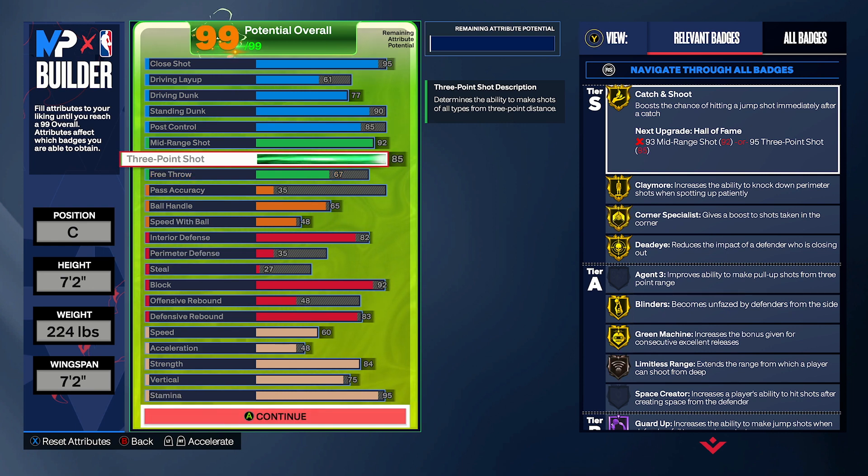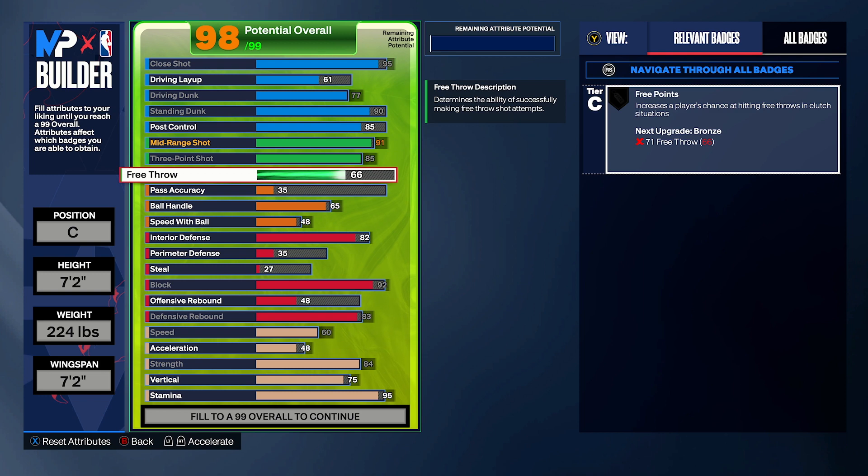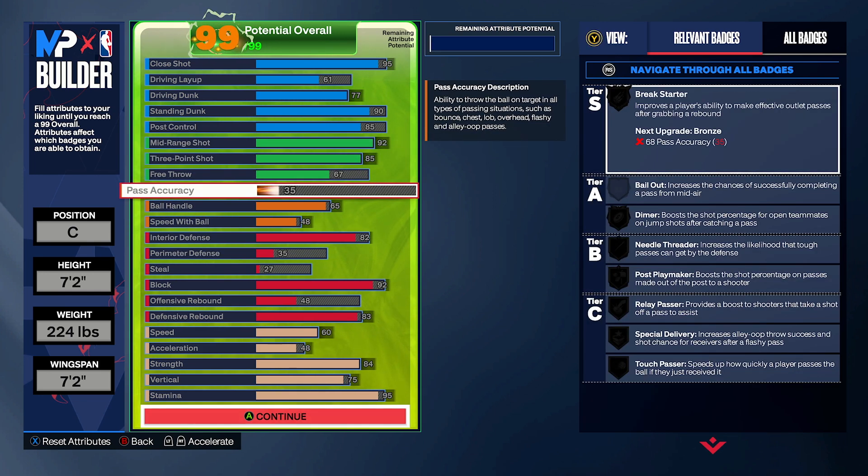We maxed out our three-point shot. The reason we want 85 three is so that we get bronze Limitless Range. We also get gold Corner Specialist, but really just put on that bronze Limitless Range — super, super good badge. Somehow you can get bronze Limitless Range at 7'2" with a 7'2" wingspan, which is kind of ridiculous. And when you upgrade your three-point shot to an 85, you get that 67 free throw from maxing out your mid-range.